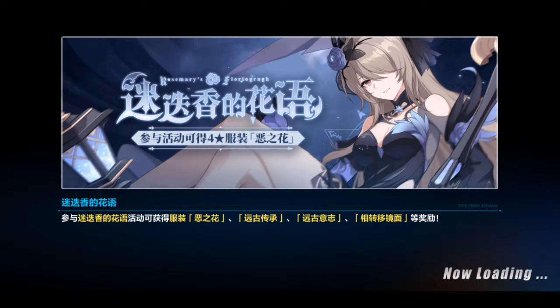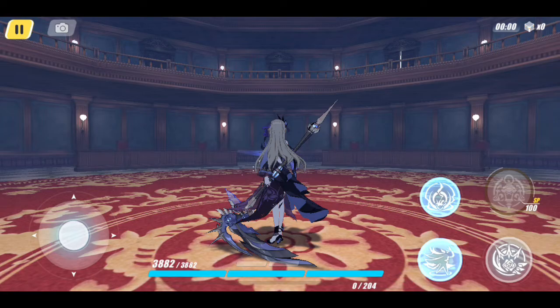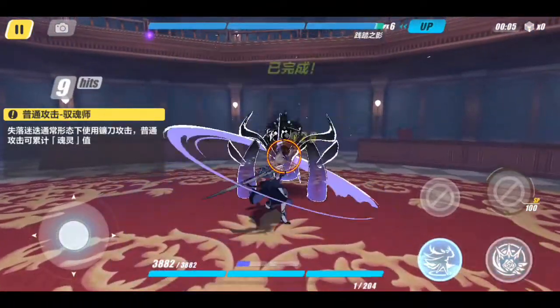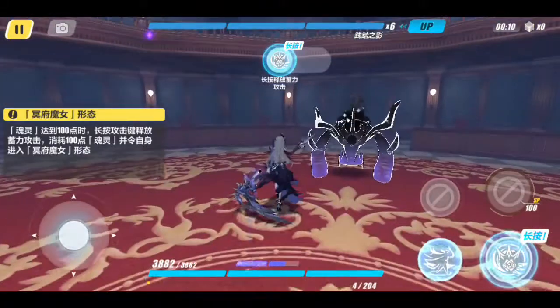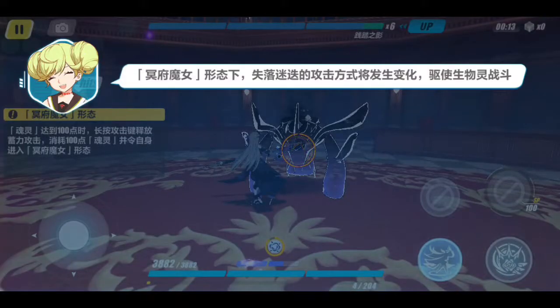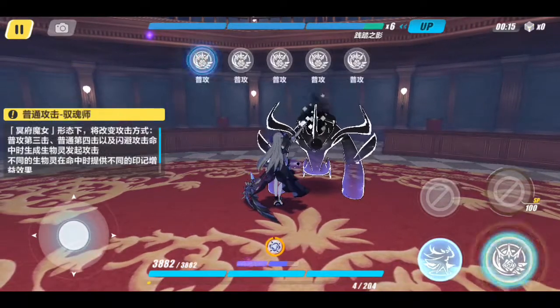Right now we are in the first stage, which includes the basic attack sequence of Rita Lost Rose character. This is a basic attack sequence which can have five attacks. A charged attack can release the limiter of Rita, which allows her to summon some creatures to the battlefield. Now the limiter has been removed.